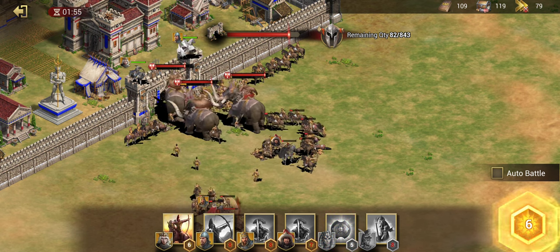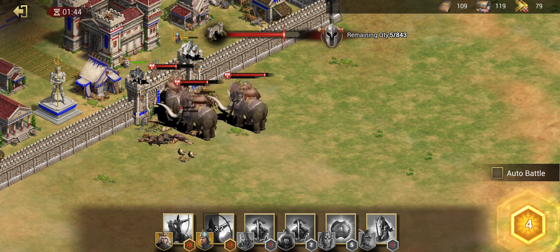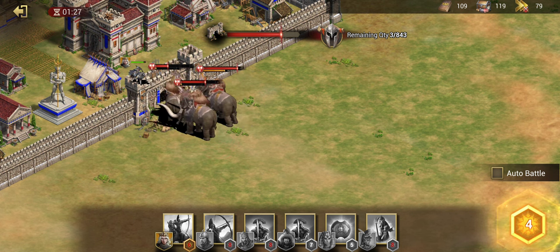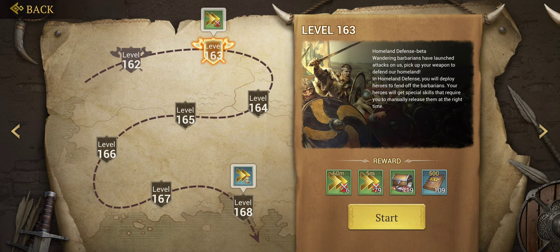I'm doing pretty not terrible right now, but my heroes over here are starting to get overwhelmed by the barbarians because I was letting them funnel through. They're already starting to take care of El Cid — his health is going down. The elephant barbarians are pretty strong and quite difficult to get rid of, especially when you start with 843 of them. If you see this little yellow bar fill up on an enemy, that means they're going to unleash a heavy attack. That was my strategy for levels all the way up until about level 150.